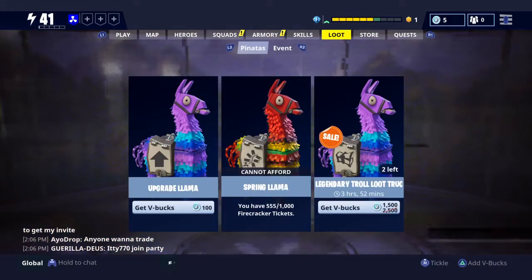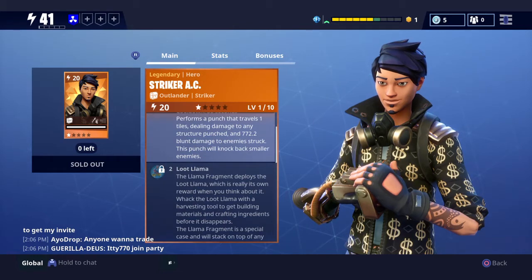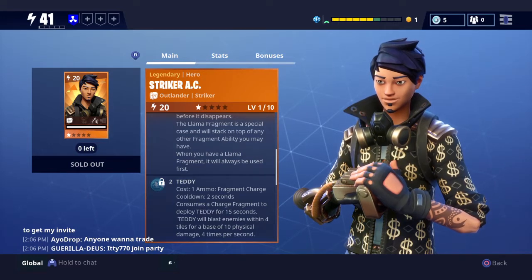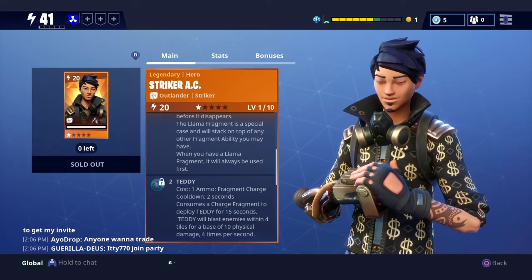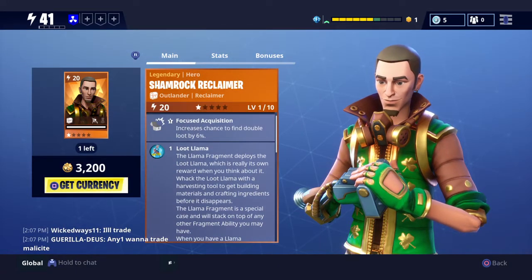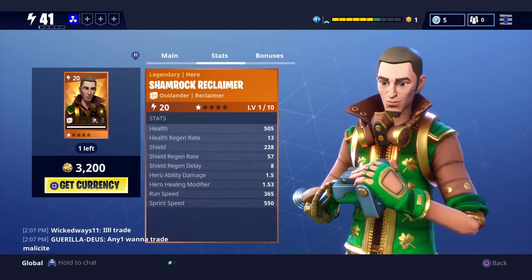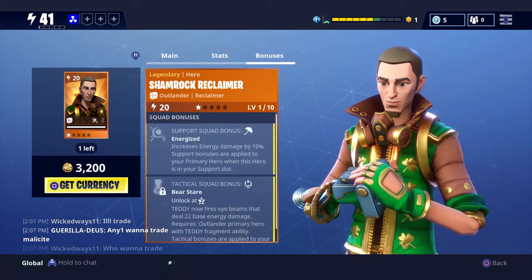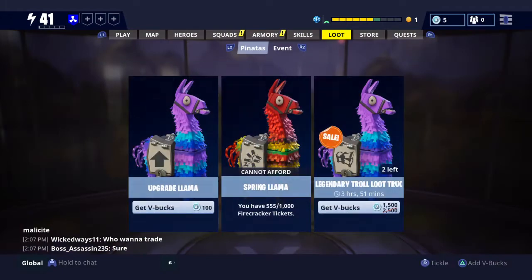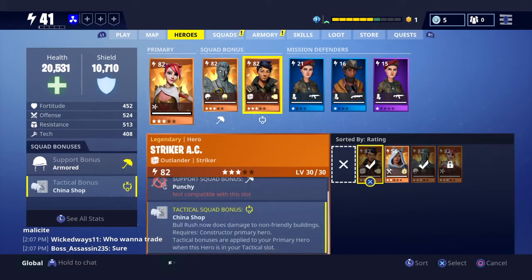Striker AC is really good at looting — that's what he's meant for. He's not meant for fighting; he's pretty bad at fighting. If you're going for a fighting Outlander, I would go for Shamrock Reclaimer or someone like that because she's pretty good at fighting. Striker AC is better at looting, though I'll show you guys in the mission.